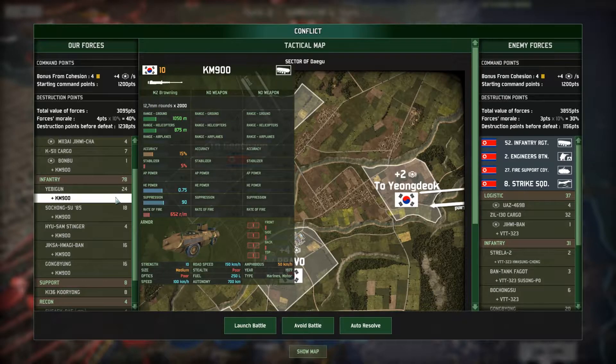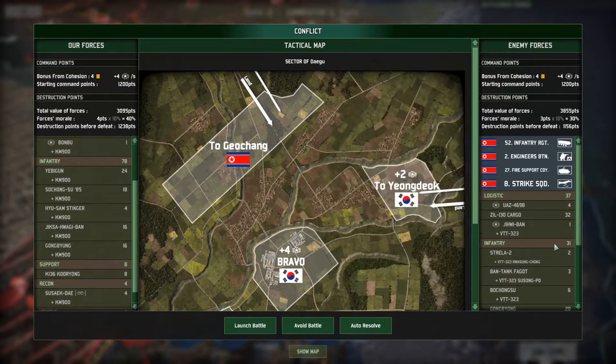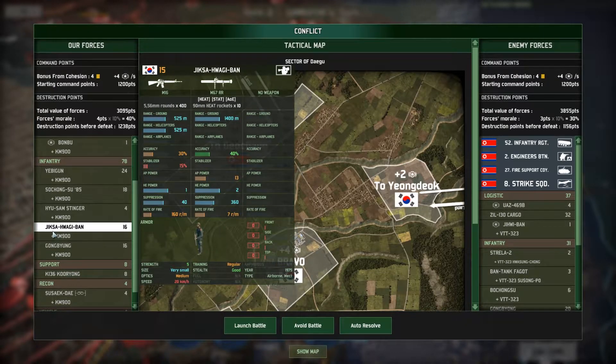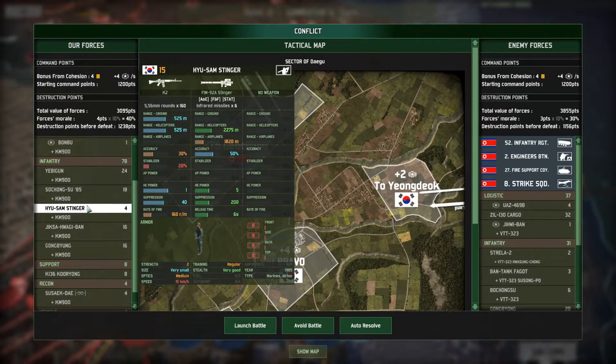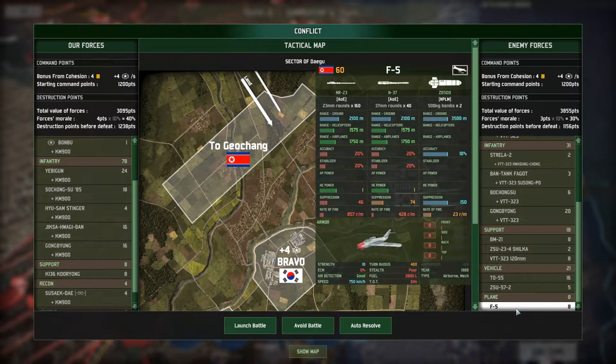What do we have to fight them and what do they have? We have a fair number of infantry versus them — they don't have that much infantry. We don't have much in the way of anti-air though. The only thing I believe we have are these Stingers, and I only have four guys. So it's going to be very difficult for me to actually fend off their strike squadron. And these guys have napalm bombs, if I remember correctly. They do. So this is going to hurt a lot.